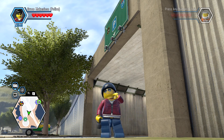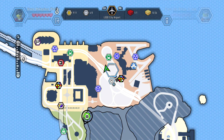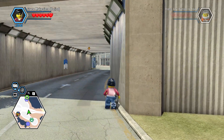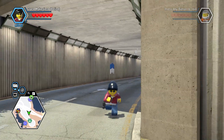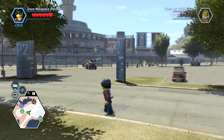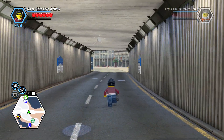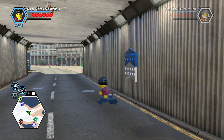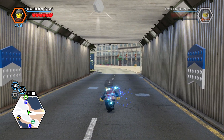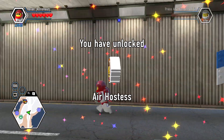What's happening everybody, JayShockblast here and we are in the LEGO City airport area. We're gonna unlock one of our last characters in the area — it's right here in this underpass where the number two parking lot is, in front of the airport. You'll see the character is right there. What they want you to do is jump off of there, but if you just have an astronaut you could do it that way.